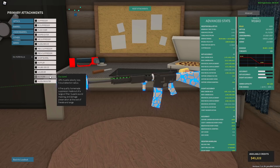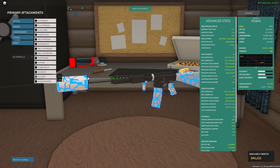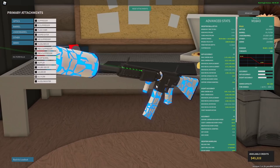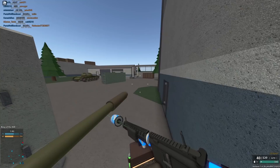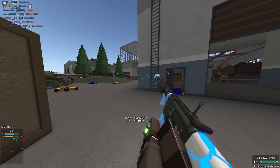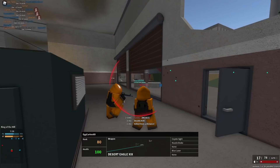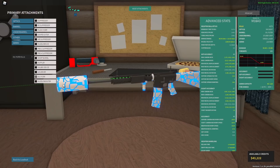Our next suppressor is the Oil Filter. I would not use this over the Muffler in basically any scenario. It is very quiet and has a 5-stud detection radius, which means you can't see it on radar ever. But the big problem is it lowers your RPM by 15% — now you have 680 RPM on this gun, which is AUG A1 RPM versus an M16A3. It also lowers your velocity by a tiny bit and makes your damage ranges worse. I wouldn't recommend it on a sniper rifle because it loses range and velocity. I'd much rather use the Muffler or just a muzzle brake.